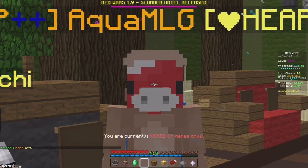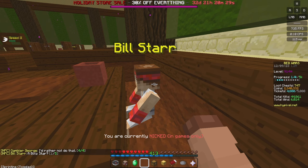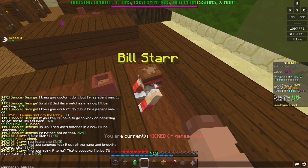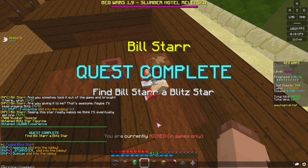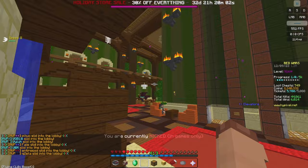Next, we want to go back down to where Don Expresso was, but to the right where Bill Star is. Speak to him and give him the Blitzstar. He says: 'A Blitzstar? You found one! And you somehow took it out of the game and brought it here. Are you giving it to me? That's awesome. Maybe I'll keep playing Blitz — seeing this star really makes me think I'll eventually get one.' 900 Slumber Tickets obtained, Blitzstar Figurine, and 10,000 Bed Wars XP.